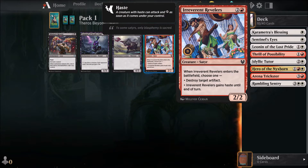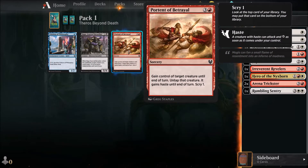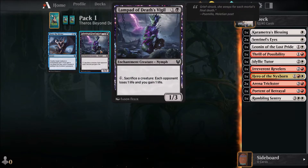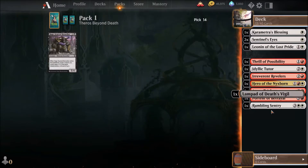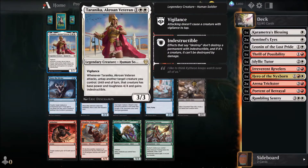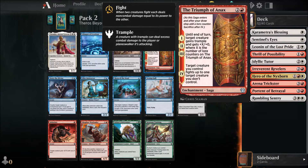This is definitely a pick here. We can pick the Potent of Betrayal. I like Deny the Divine as a sideboard pick but I think I already have four copies of these. There's another white rare — whenever it attacks, untap another target creature you control until end of turn, that creature has base power and toughness 4/4 and is indestructible. Until end of turn, target creature gains trample and gets X plus zero where X is the number of fire counters.